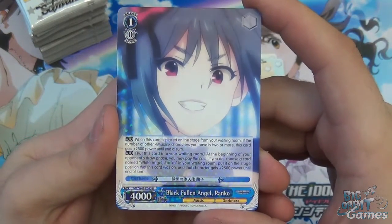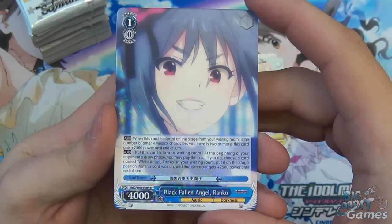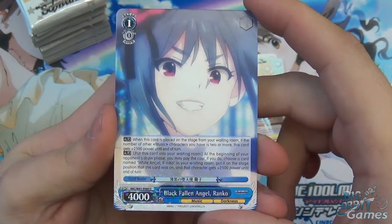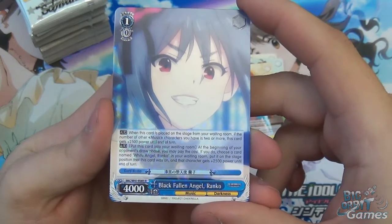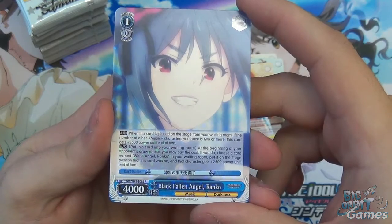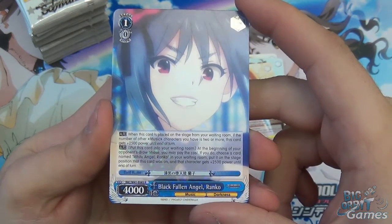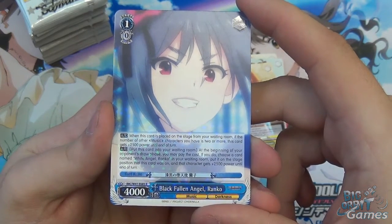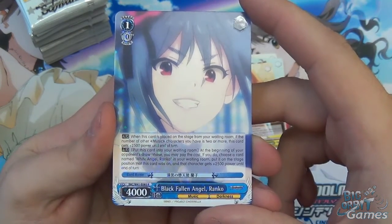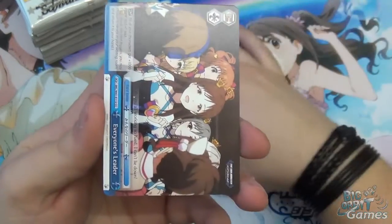Level one, cost zero, 4000 power. Two abilities: auto — when it's placed on stage from your waiting room, if the number of music characters you have is two or more, this card gets 2500 power until end of turn. Then auto: put this card into your waiting room at the beginning of your draw phase, you can pay that cost to choose a card named White Angel Ranko in your waiting room and put it onto the stage position this card was on, getting 2500 power until end of turn. Hopefully we'll see the other side of this combo later.